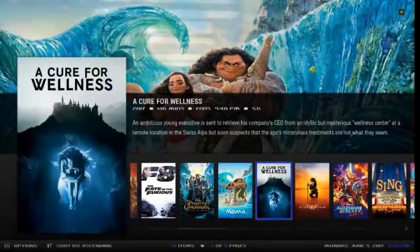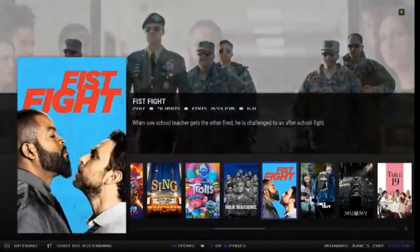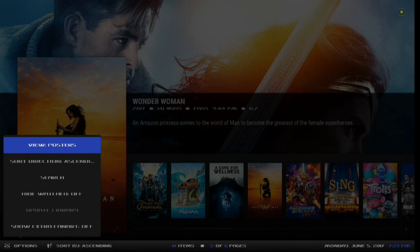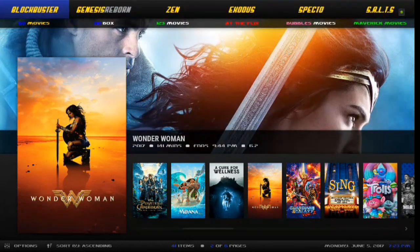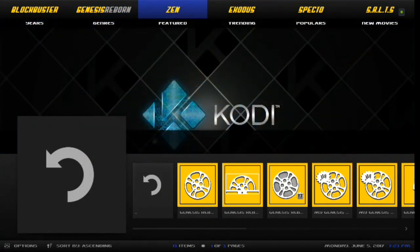It's pretty fluent. Looking down at the bottom you have some options — you can do your view by posters or list, and you can sort. That's pretty cool. And then you've got your Zen section.